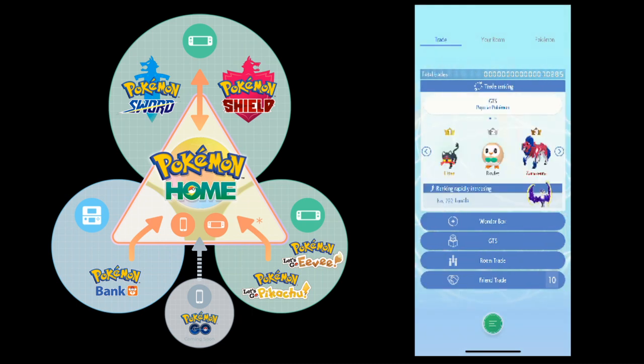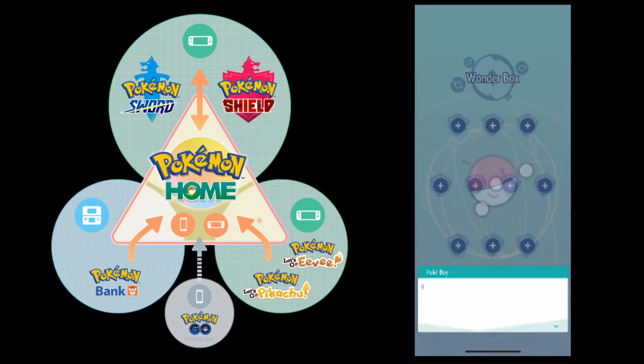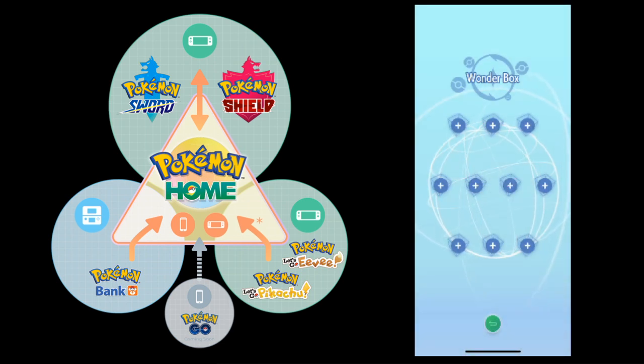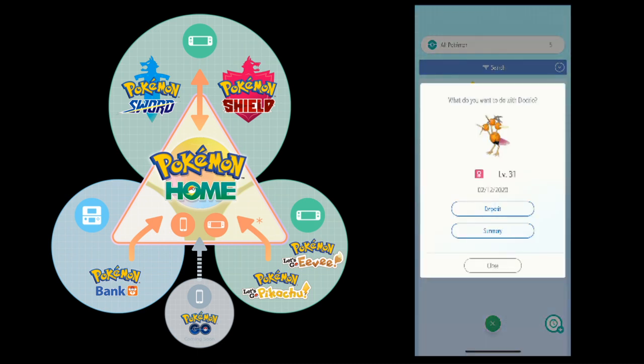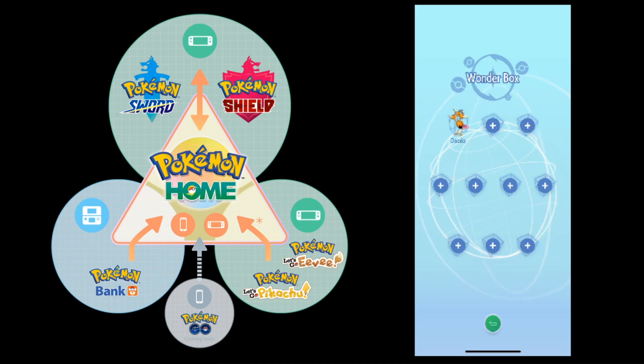You can find it in the Trade feature — it's right here, Wonder Box. The way it works is that you can drop a random Pokémon in, and over time that Pokémon will get picked up by another trainer and be replaced by a Pokémon from them. For instance, I'm going to put my Dodrio in — it's level 31 and I don't really care about it — so I'll deposit it, and now it's in the Wonder Box. Eventually another random trainer will receive that Pokémon and I'll receive a new one in its stead.